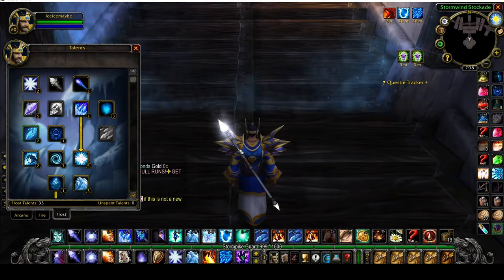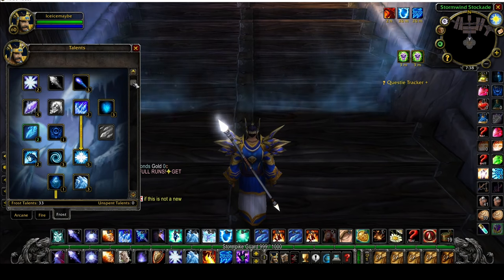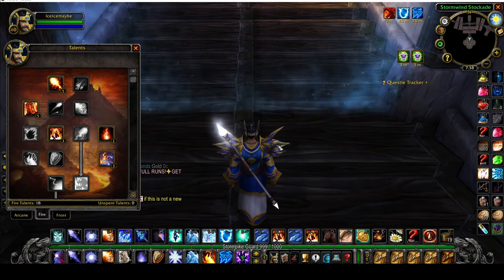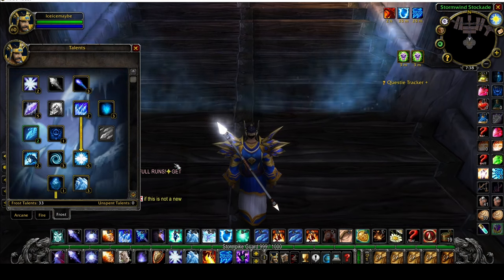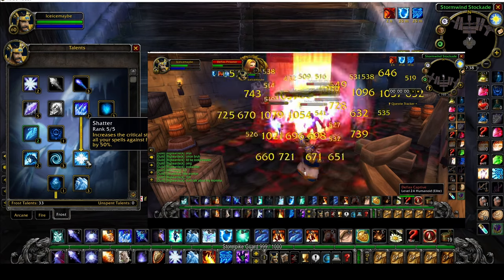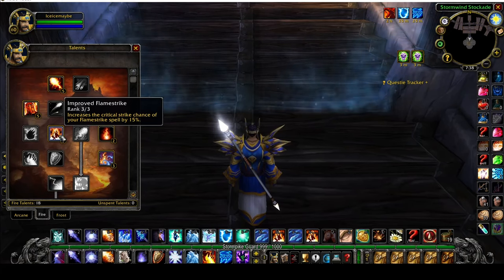Now I want to go into the talents. I'll show you the spec so you can plug it in, then talk through everything. I don't go into Arcane — I go Fire and Frost. This spec is all about Frost Nova, Flamestrike, immediately hitting with Cone of Cold, and finishing with Arcane Explosion. The key talent is Shatter, which gives you a 50% chance to crit on frozen targets. Then on the fire side, Improved Flamestrike increases your critical strike chance on Flamestrike by 15%, making it a 65% chance to crit.